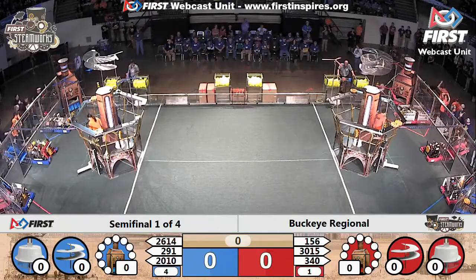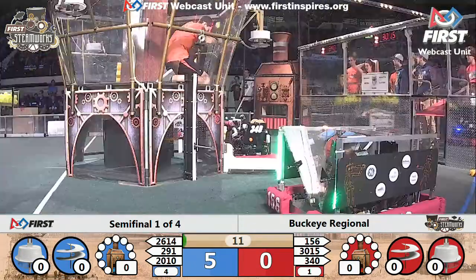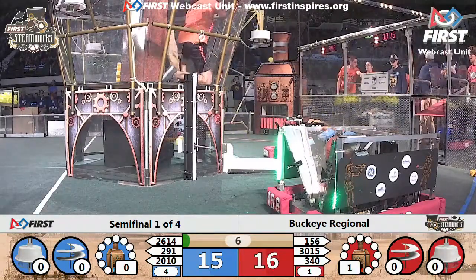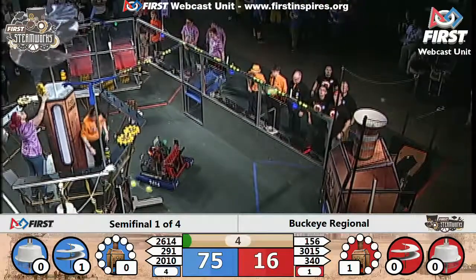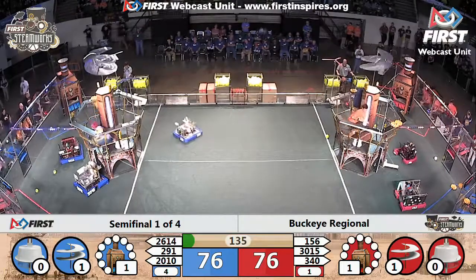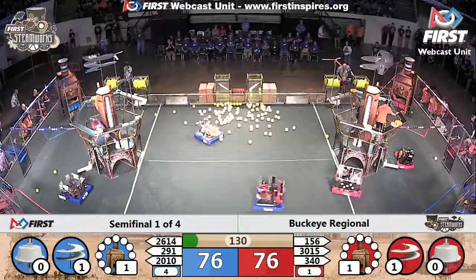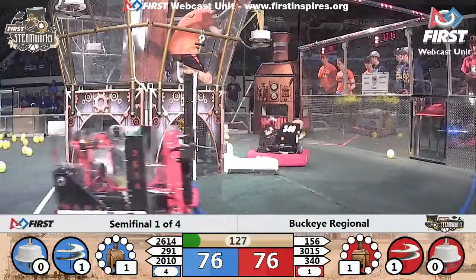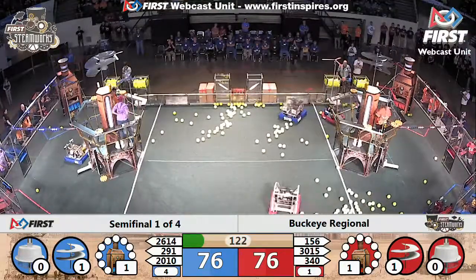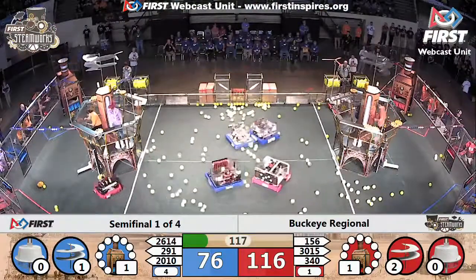Two, one, go — and we are underway ladies and gentlemen, this is semi-final match one. The Baxter machine 30-15 quickly tries to add fuel to the boiler through the high efficiency goal. The period comes to a close; we're tied up 76 all — two very evenly matched alliances with robots capable of completing all of the tasks. Far side of the field, 156 empties fuel from the hopper.